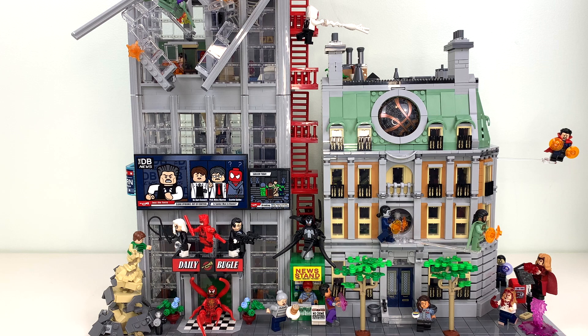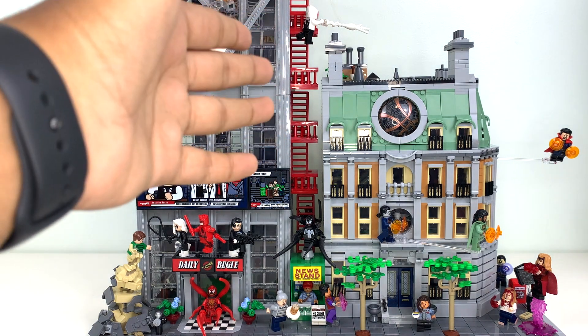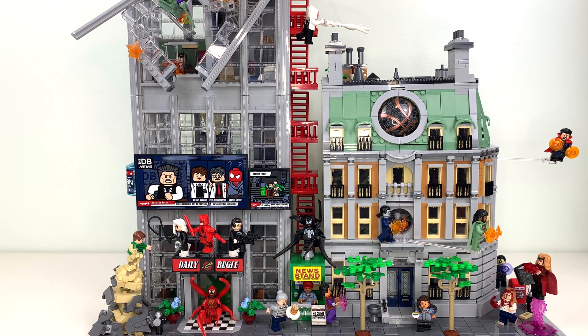I do think this looks decent, but if the LEGO Sanctum Sanctorum was just accurate to the main building — if it was symmetrical and had that other corner — I would like this a lot more. That would distance it from the fire escape a little bit. If it had a corner there, the roof would slope away and give you a solid six studs of breathing room between that side and the fire escape. That's just another reason why I don't like what LEGO did with the Sanctum.